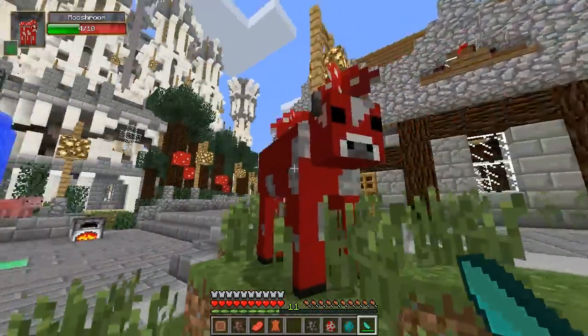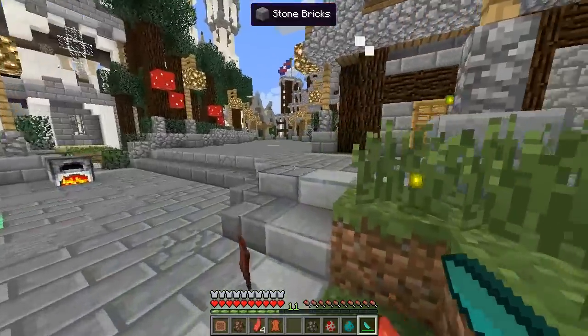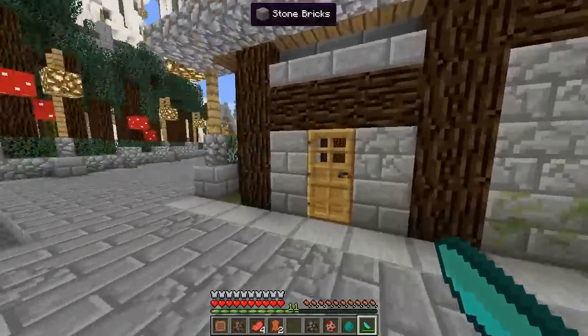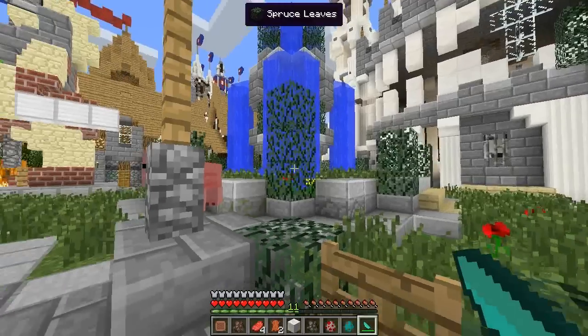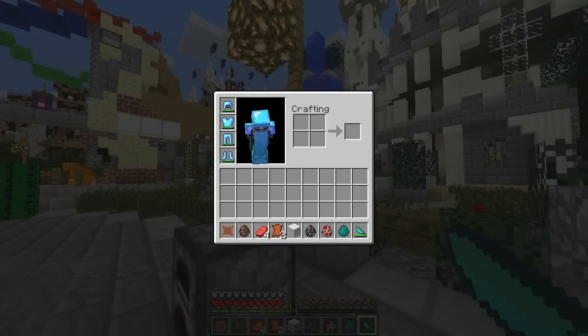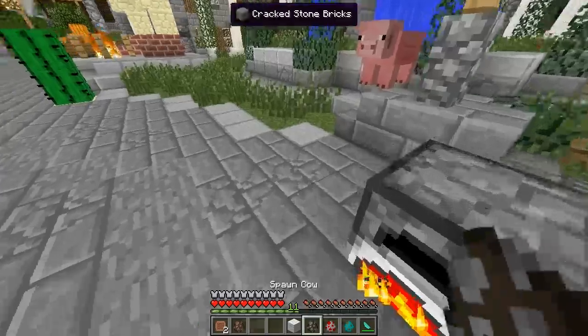Then we have the mooshroom, which also gives us leather and raw steak, which the normal cow does too. Now the thing with the skinning knife is that it's not the same as when you kill a mob with a sword because it's not a 100% drop. With this, as you saw, from one mooshroom I actually got four raw steaks, which is kind of epic actually.